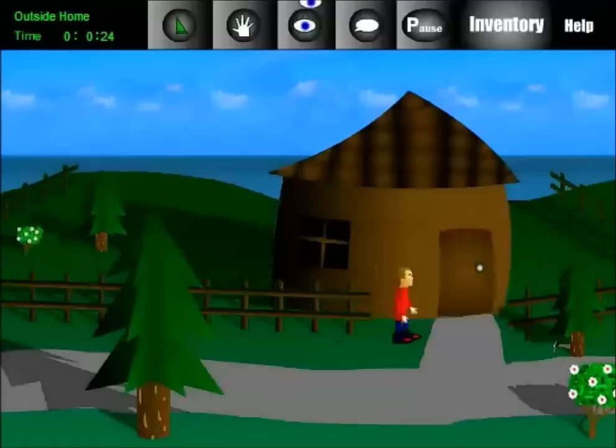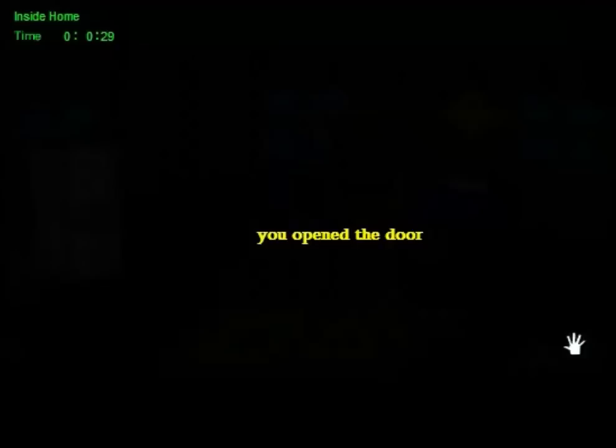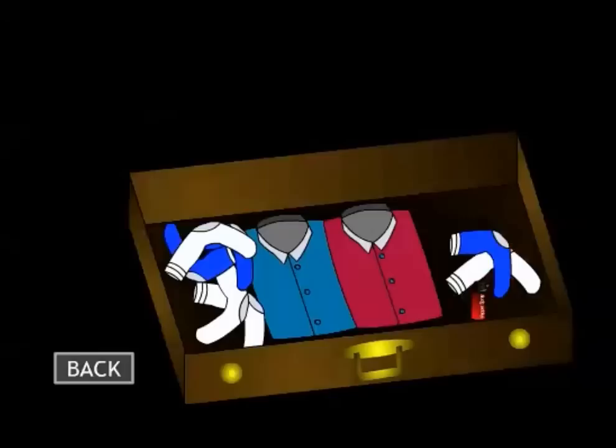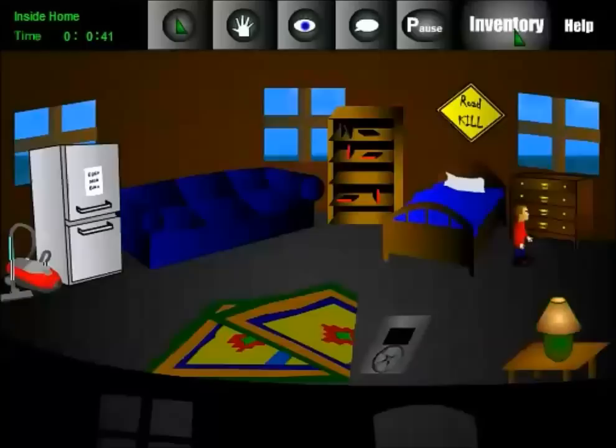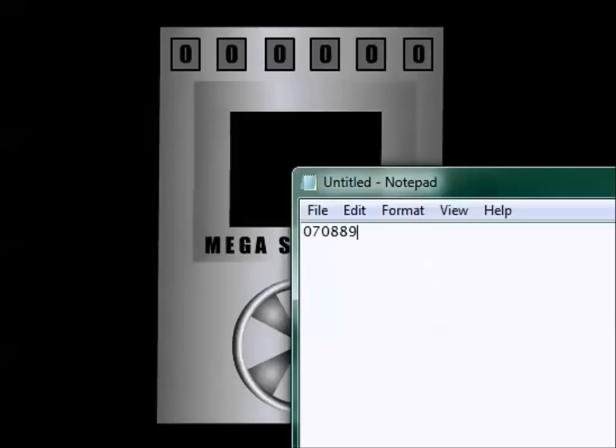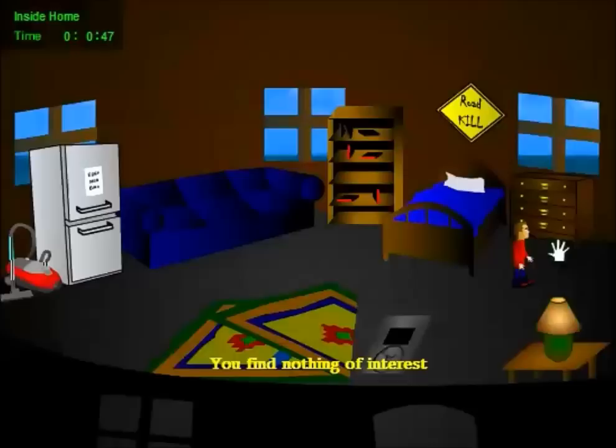First thing you want to do is look through the window — it's much too dark though, so first we've got to go inside. There's a lamp over here. So in here you want to open the drawer, take out the pepper spray. Anything you get you have to put in your inventory by hand — it's got kind of a Resident Evil sort of thing. Now you can close that out. You also want to grab the vacuum from over here and put it in your inventory.